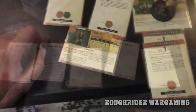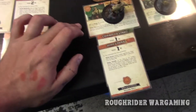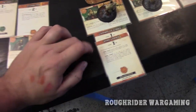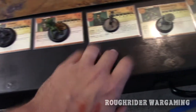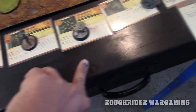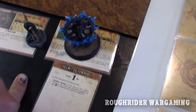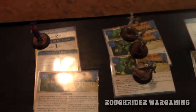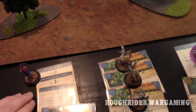I brought Yan Low with Fortify Spirit and Misdirection. I brought Toshiro the Daimyo with Command the Grave, smoke grenades, two Kaminu, a Wastrel, a Shadow Effigy, a 10 Thunder Brother, and Yasunori with Recall Training.